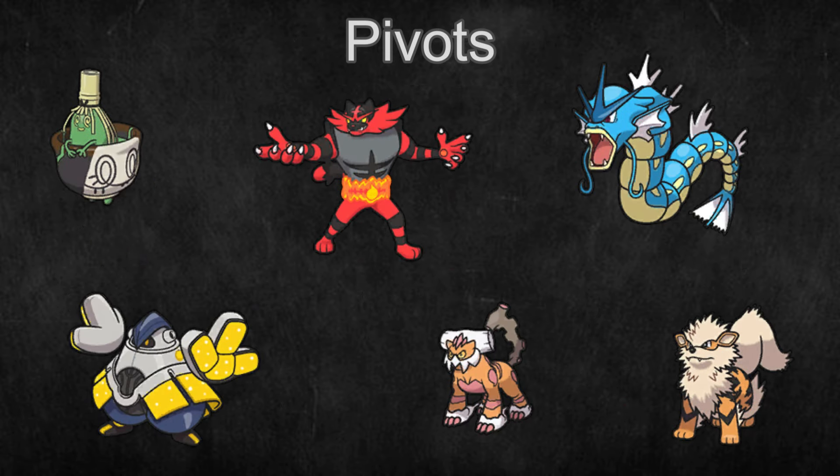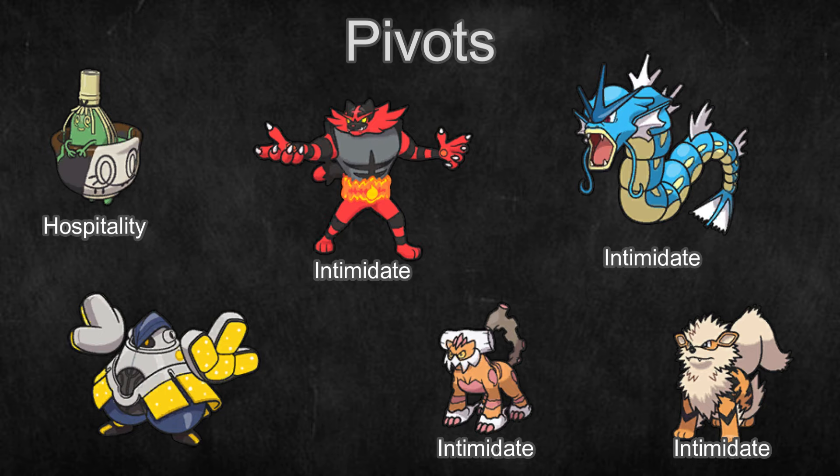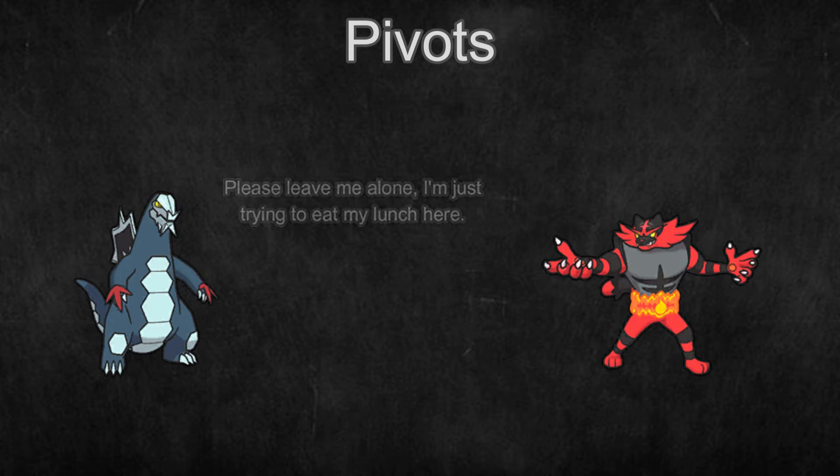Pivots. These Pokemon have good bulk, decent damage, and access to pivoting moves like U-Turn, Volt Switch, or Parting Shot. But what really makes them great is that they have access to an ability that activates on switch-in, like Intimidate, or a move like Fake Out that can only be used once per switch-in. These Pokemon are arguably the best type of Pokemon to have on a team, since they do so much at once. Let's take a look at Incineroar as an example: it can enter the field, activate Intimidate, use Fake Out, then U-Turn to switch out, just to switch in again later and repeat the whole cycle.